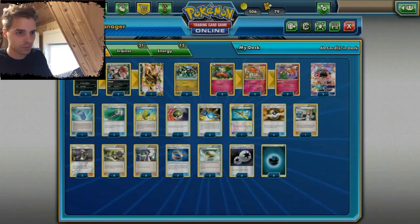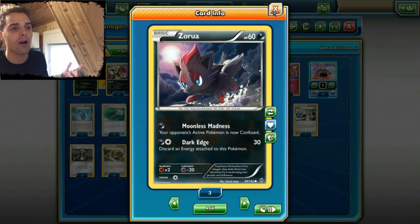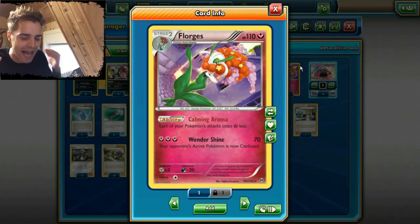There are two Tapu Lele in here. You can add up to three copies if you want, but you want to have that first turn Brigette. If you have first turn Brigette you can get out a couple of Flabebe and also maybe a Zoroark. That's why there's also one Nuzlocke in here. Maybe add up to two if you want, but I prefer one Evo Soda in the deck because evolution is important. We want to have Floorguts out as quickly as possible.